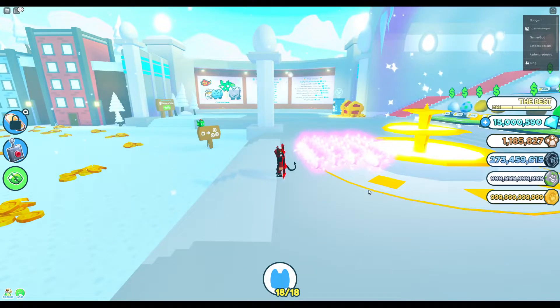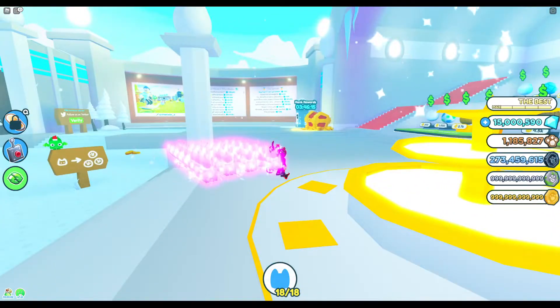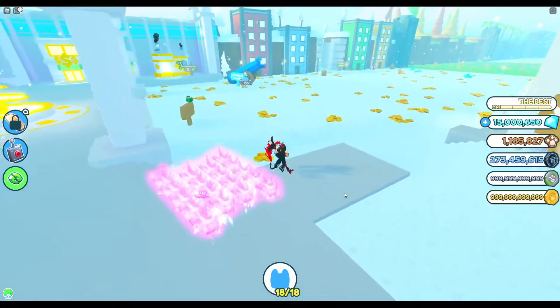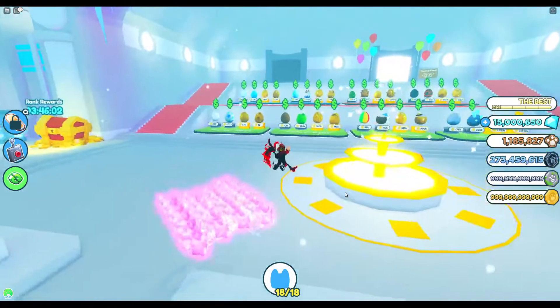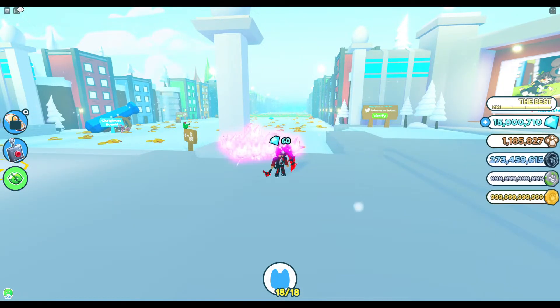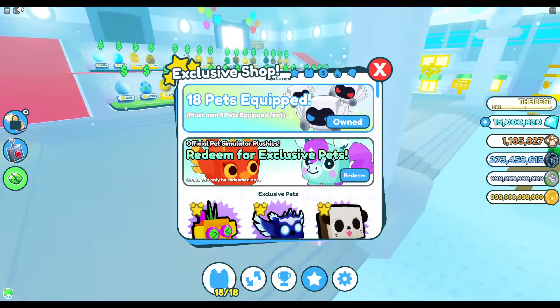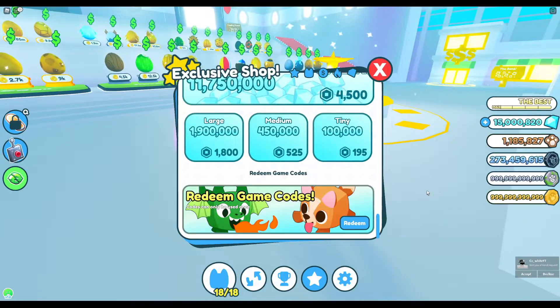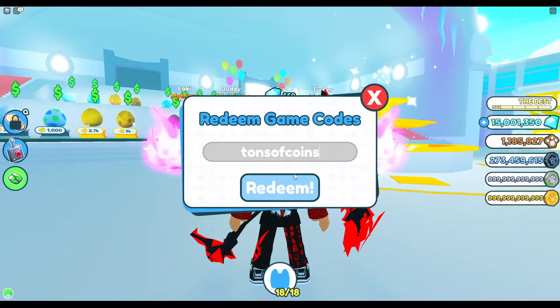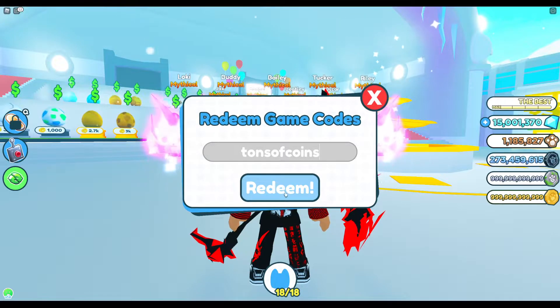Hey everybody, I'm in the Pet Simulator X update and I'm going to go over all the working codes and show you the new update and new pets. There is only one code right now that is working — it will give you x3 coins or something. The code is 'tons of coins' and that is the only working code right now.